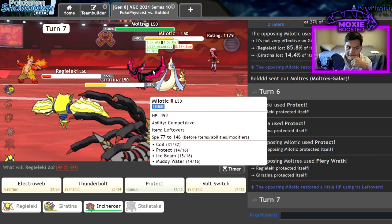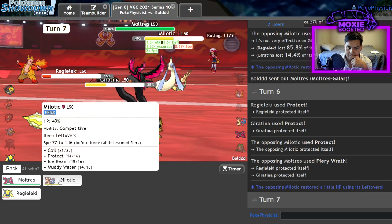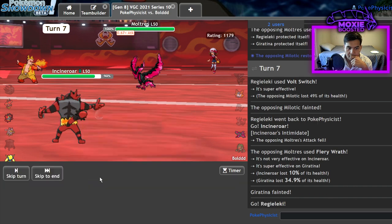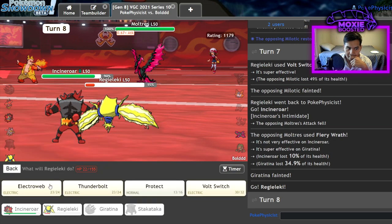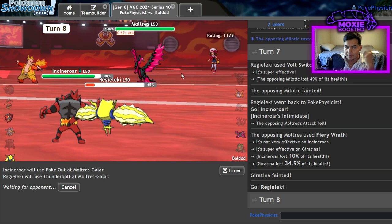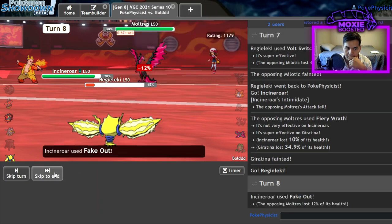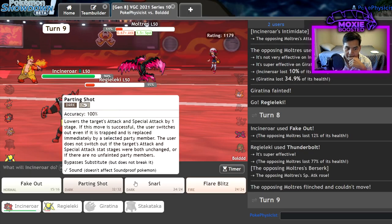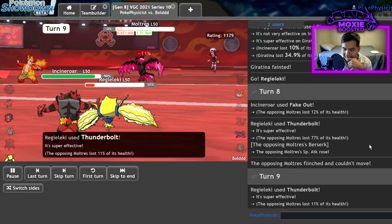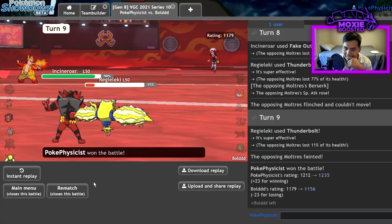I can even Bolt Switch the Milotic here. Next turn I just click Fake Out Thunderbolt, and then Flare Blitz Thunderbolt. I'm gonna say GG if he says it, but I'm not gonna say it if he doesn't. They cheesed that game so hard. All right, goodbye.